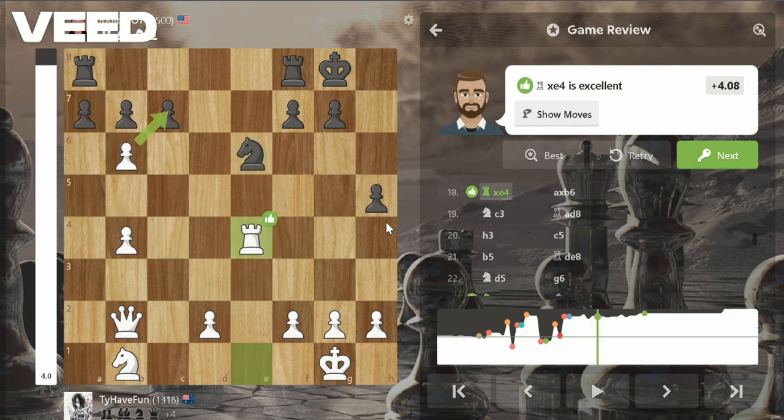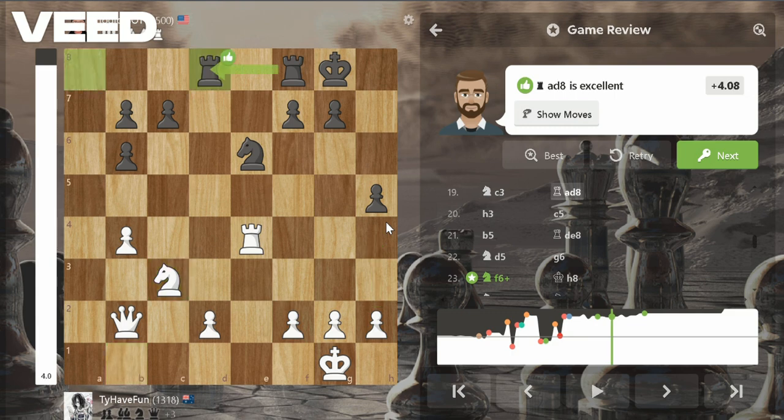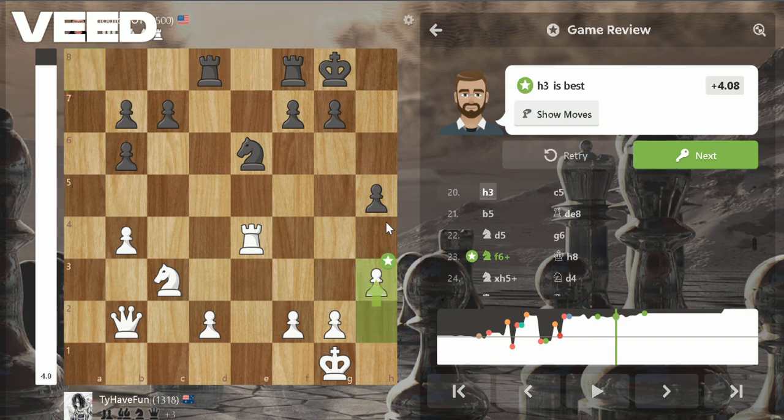He took my b6 pawn. After sitting there for a while, I played knight c3. He played rook fd8 — not ad8 — but it's okay. I played h3, which is the best move: just a waiting move to avoid back-rank checkmate as well.